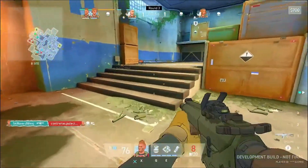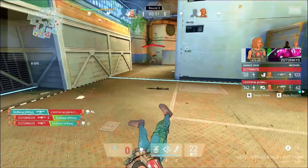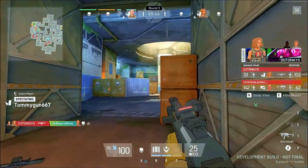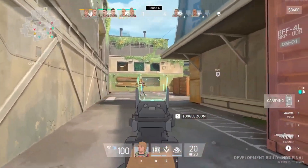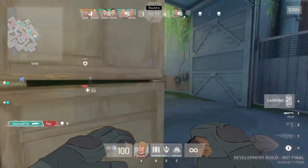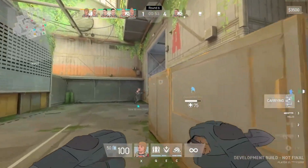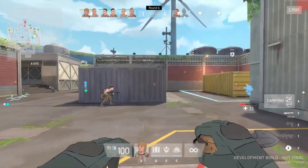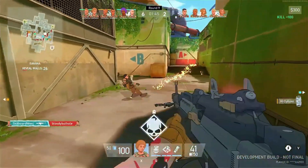Spectre Divide does include some convenience features that enhance the overall experience. During the buying phase at the start of each round, players can instantly teleport their bodies to any location within the starting boundaries, allowing for quick positioning and strategic planning with teammates. Another helpful feature is the ability to see where teammates have positioned their bodies — a visual aid that improves coordination and communication, and can make a big difference in the heat of battle.